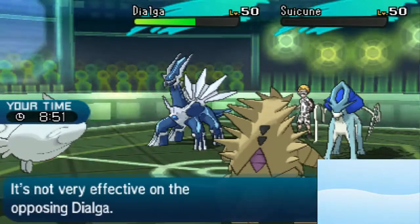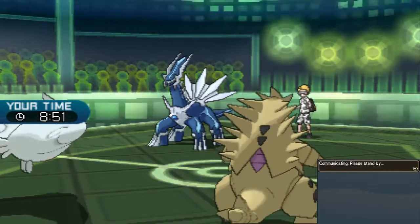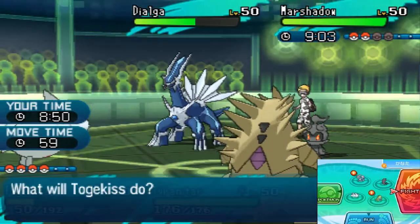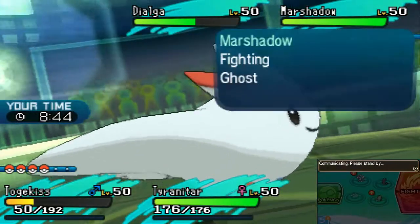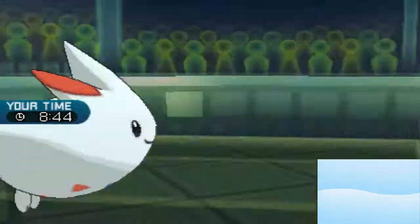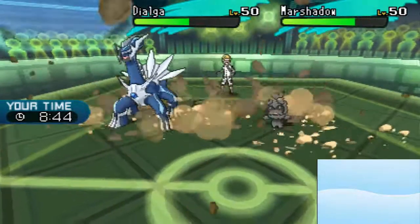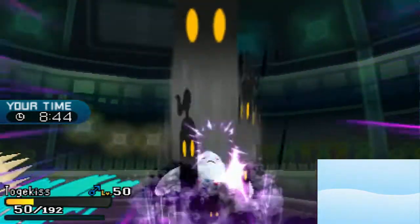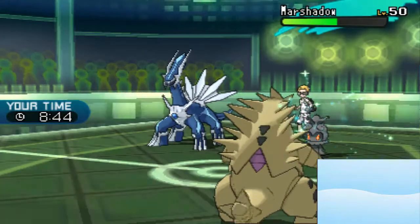There we go — Suicune's gone. Roar of Time does not affect Togekiss. Marshadow. Follow Me. Keep spamming Rock Slide. I should have probably just gone for Crunch on the Marshadow — that didn't even do half, slightly short of half. Togekiss down. We got a flinch on Dialga, and Leftovers on the Marshadow.